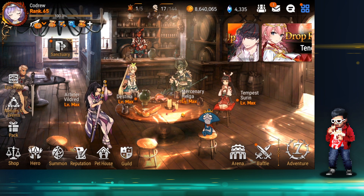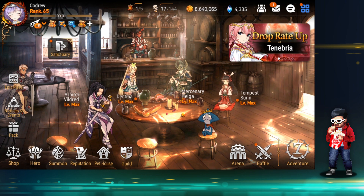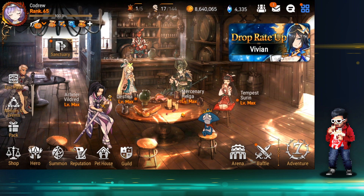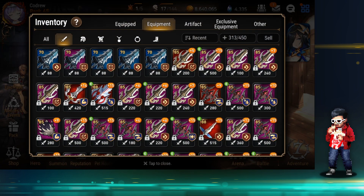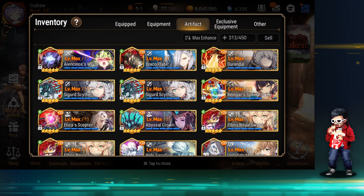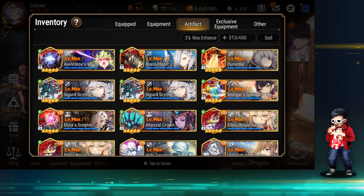Helga is chilling, we got Tempest Surin too. I'm not surprised at what he's got but I'm more surprised at what he's built. He said to look at his artifacts as well — it's definitely more than last time. I think last time we looked he only had one plus 30 Guard Scythe, and now he has two. He's got one on ML Ken and one on Ken, perhaps for RTA for the self-sustaining.